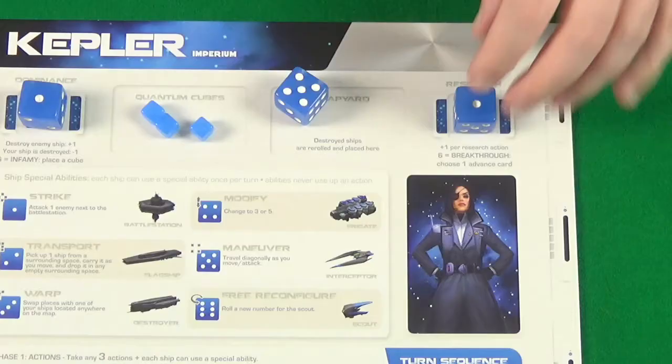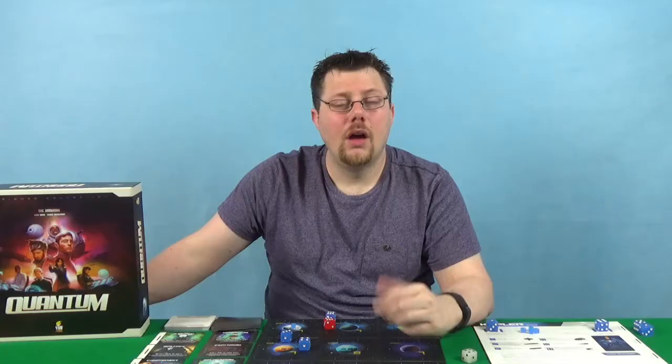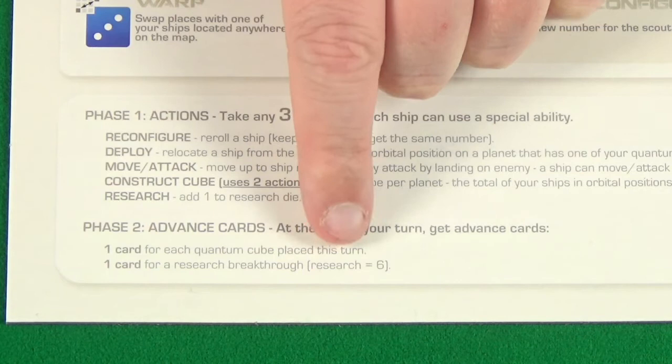The final action is research — the simplest action. All you do is increase your research die value by one. If you reach six, then during phase two you'll get to take an advanced card. Once you've finished all your actions, you move on to phase two, which is your advanced cards. This is the only point during your turn you are ever able to gain advanced cards — anything that would trigger card gain is deferred until this point. You get one card for each quantum cube that you place this turn, and also if you have a research breakthrough, meaning your research die is at six, you'll get one card as well.